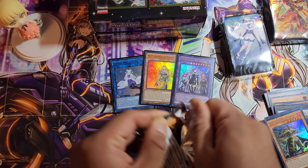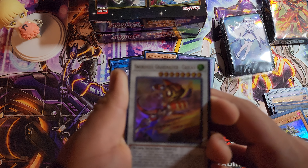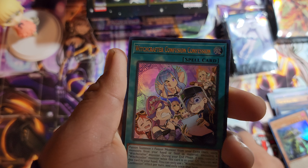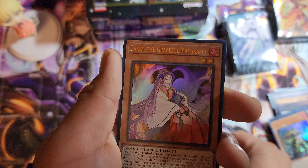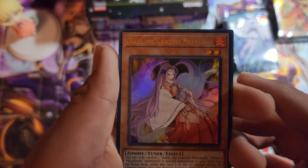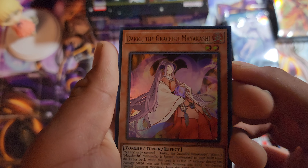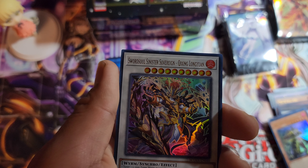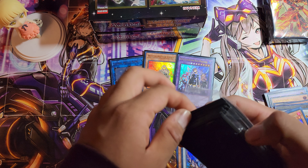Last pack of the second mini box. Sword Soul Grand Master, beautiful Rich Witchcraft, Doom Dozer. Oh yes, Ducky the Graceful Mayakashi — now that's what I'm talking about! Beautiful waifu in her priestess outfit, she looks very refined. Sword Soul Sinister Soldier — putting her in the sleeve everyone!